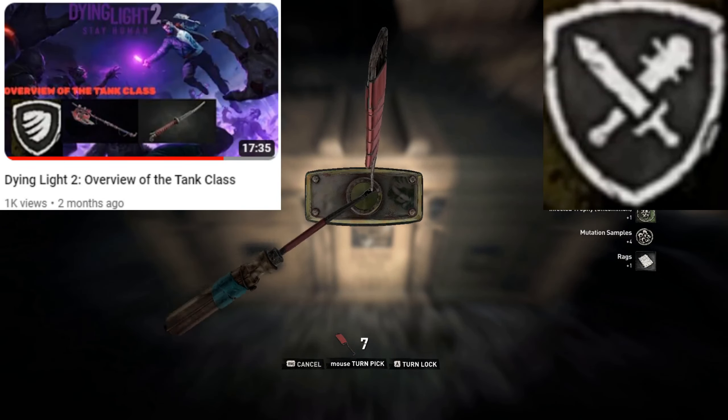The brawler — to define it in a very short manner — is one of the highest damage-dealing gear packs in the game. Mainly because of its bonuses to one-handed weapons and knives. It is also the second tankiest armor in the game, allowing you to sustain some damage, but not to the point where you can have a whole horde of enemies on top of you without worry. Because that title goes to the tank.